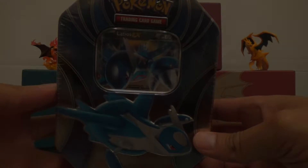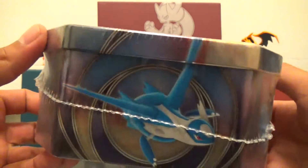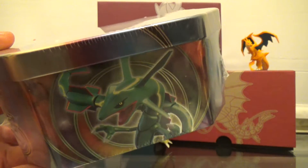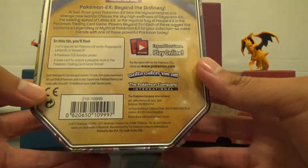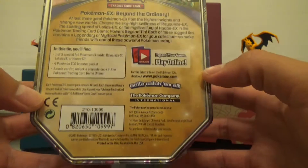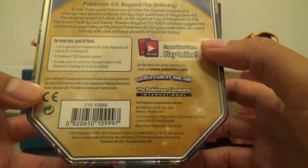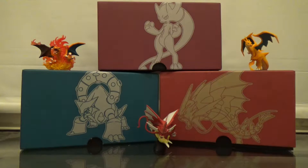All right, picked up this Latios tin at Target — was on sale down from $20 to $15. This would be my first Pokémon tin. We get one of three special foil EX cards, four booster packs, and of course a code card. Let's get this baby open.